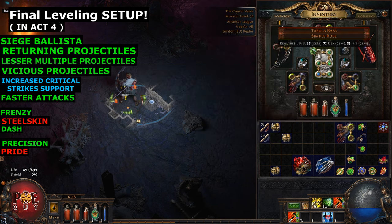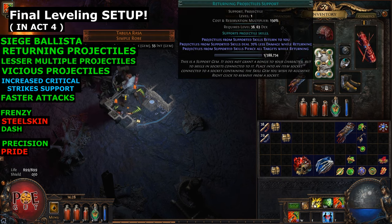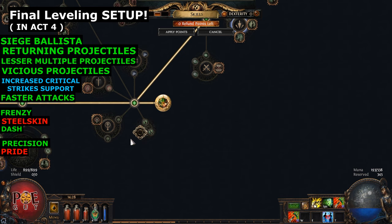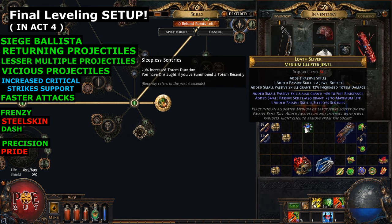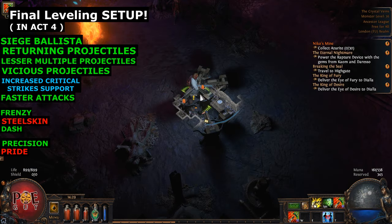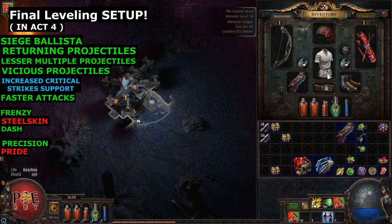I also want to try Returning Projectiles - this will be our final sixth link, Returning Projectiles, because why not. At level 54 you can equip the Sleepless Sentries Medium Cluster Jewel - place it in your passive tree and it gives access to the Sleepless Sentries notable. This gives you permanent Onslaught: 20% more movement speed, 20% more attack speed. When you summon a totem you get permanent Onslaught - that is very great.